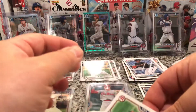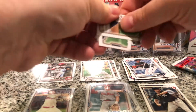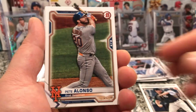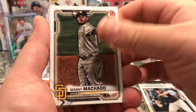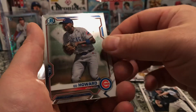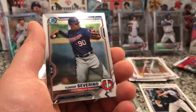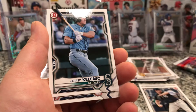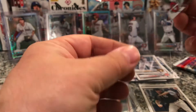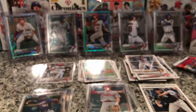Last pack and then we get into the mojos. Look at that — Jose Altuve. We'll start off with a Pete Alonso, Manny Machado, Luis Garcia rookie, Sixto Sanchez, Ed Howard Bowman Chrome, and there we go — a first Severino, and a Kalenici, Duran, and a Feliciano. It's always that last pack that saves us a little bit — we got a first chrome out of that.